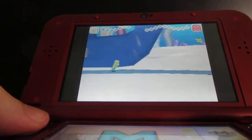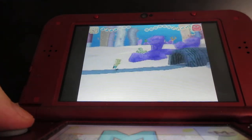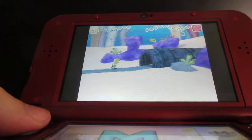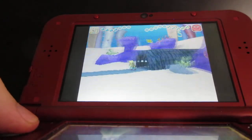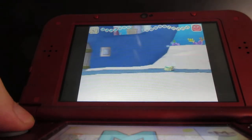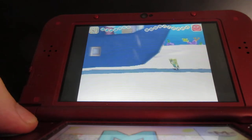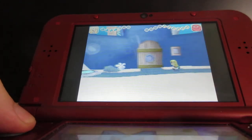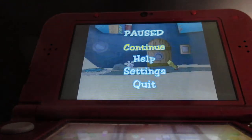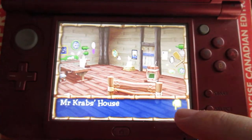Now you can go down here, and you're probably wondering what's down there — it will just take you to Rock Bottom. But first I'm gonna help this guy. If you look right here on the screen, earlier I could not go inside Mr. Krabs' house, but now I can. Tap the screen and here we are inside the home of Mr. Krabs.